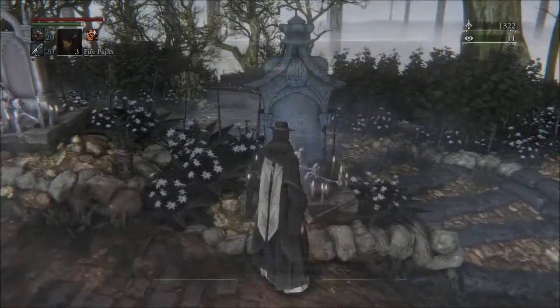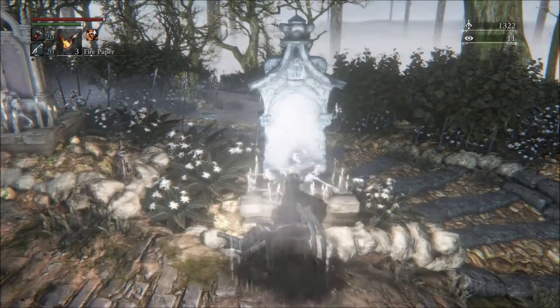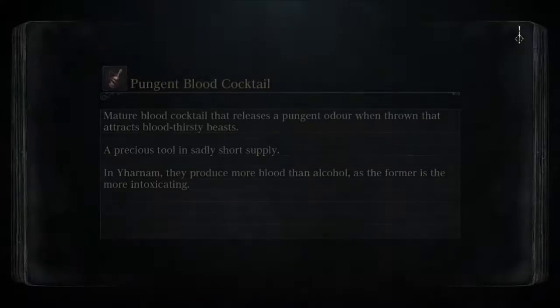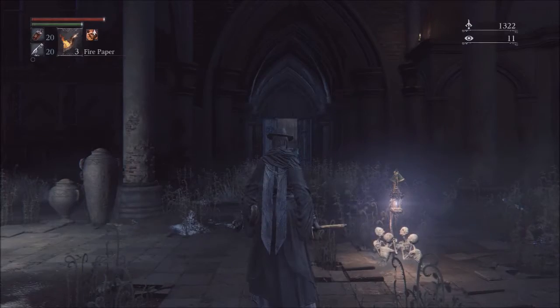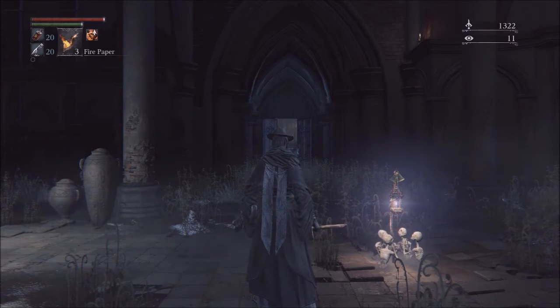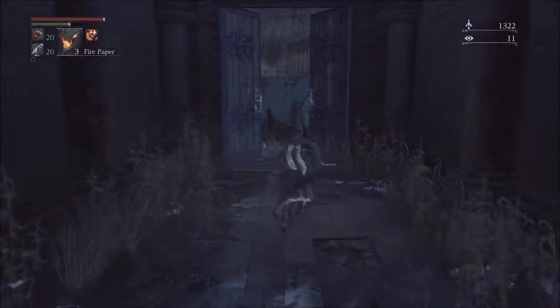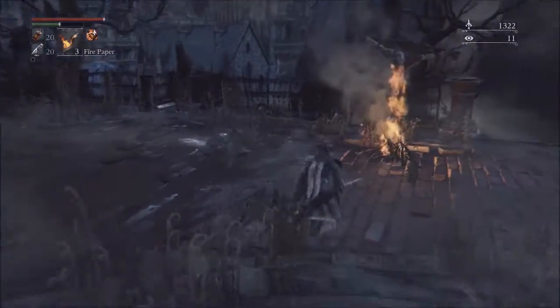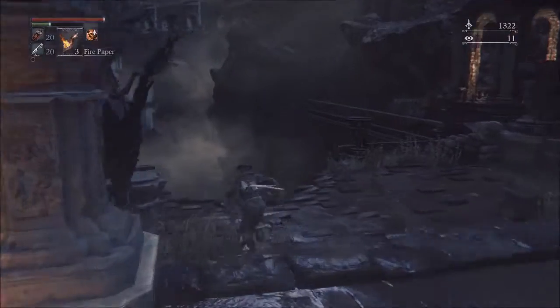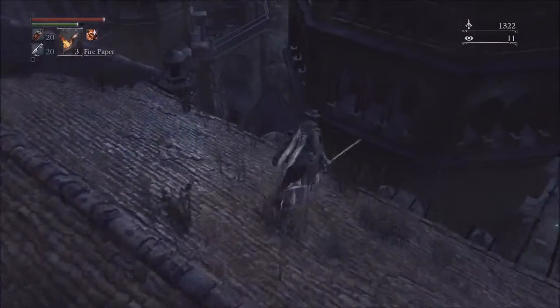Now we're going to head to the boss. The Bloodstuff beast is a pretty hard boss, but because we're set up properly it's going to be pretty easy. In this video I'm going to show you how to beat this boss really quickly, just by parrying. It may take a few tries to get used to the timing, but that's okay. If you end up dying, just load your save up again and try again.